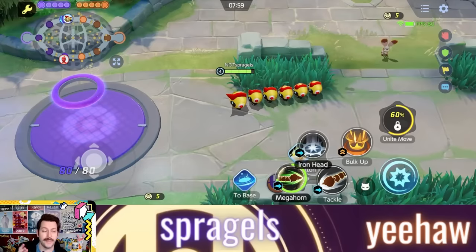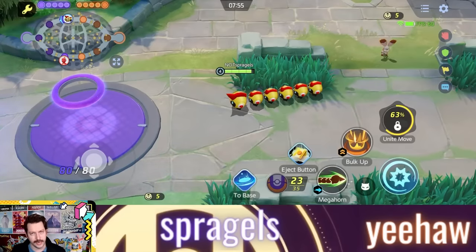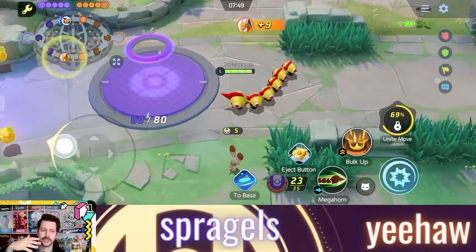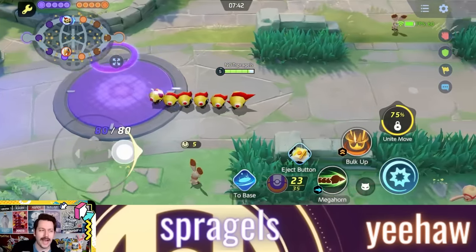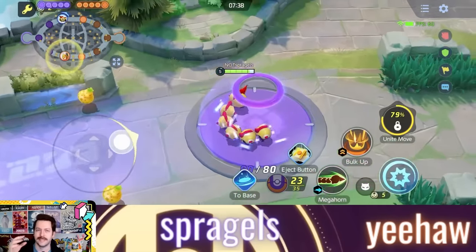Your next two moves are Megahorn or Iron Head, and this is where Phalanx gets a little complicated. Each move interacts differently depending on your Pokemon's position — whether they're in Dispatch, No Retreat, or Column formation. Depending on how your Phalanx are lined up, your moves are going to react differently.